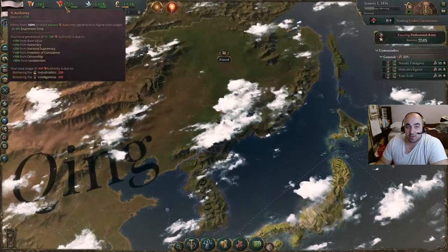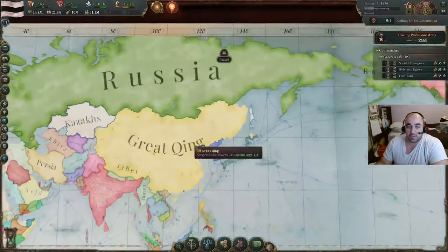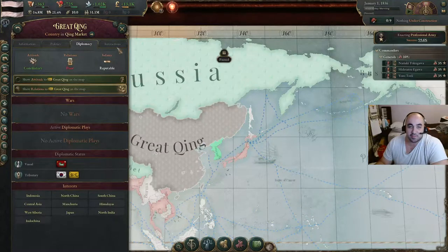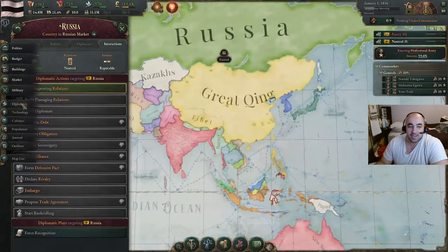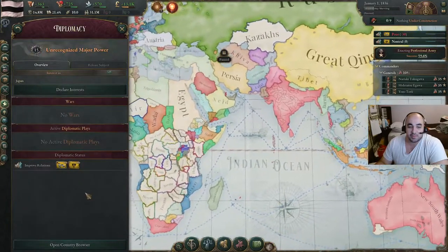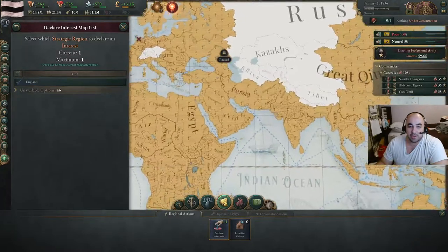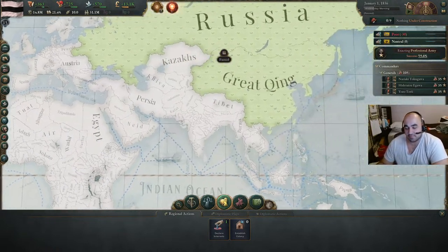We still have some authority left, and we're going to talk about economics as well, but first we're going to zoom out and do diplomacy, because diplomacy is really quick. You just improve relations with these two guys, then go to diplomacy and declare your interests. We're going to declare interest in the UK for now, and then send improved relations to the UK.